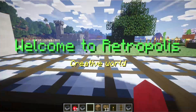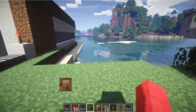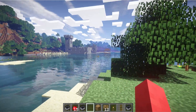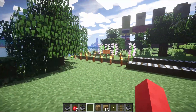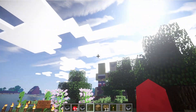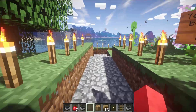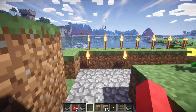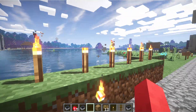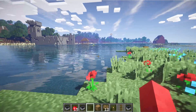You might wonder why Minecraft is looking so fancy — well, that's because I'm using pixel shaders. It allows lighting effects to be projected on top of what is basically regular Minecraft. It uses the graphics card; it's very similar to ray tracing actually.